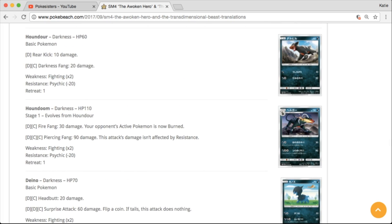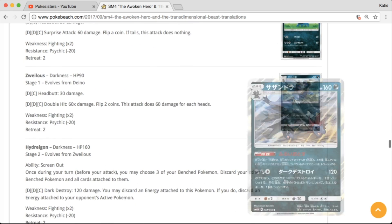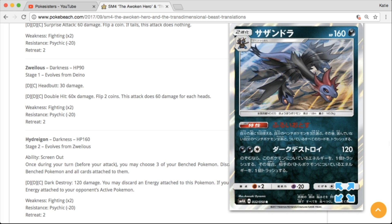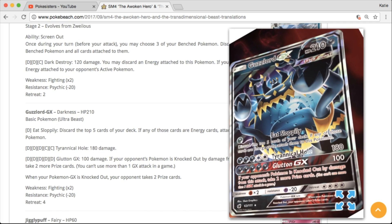Looks like we've got Houndoom and Houndour. We also have a Haxorus Dragon holo — not sure how I feel about the artwork on that card either. Not my favorite compared to some of the others, but it's not terrible. We have a Guzzlord GX — there's the English version. Again, it's an Ultra Beast card, very cool looking.